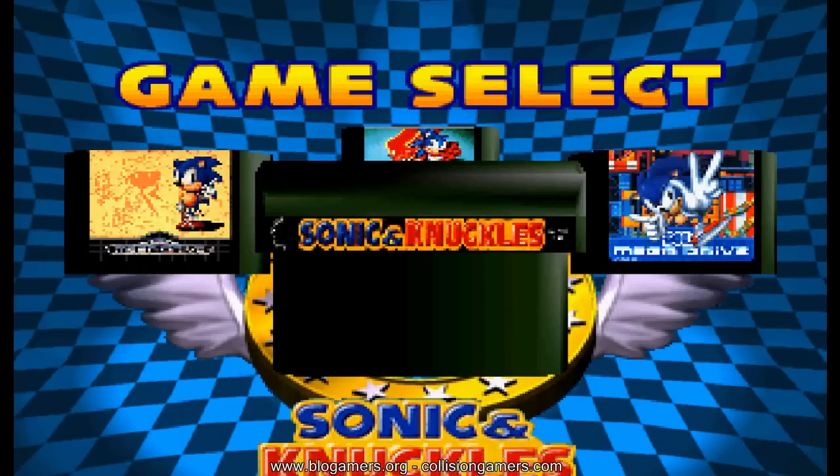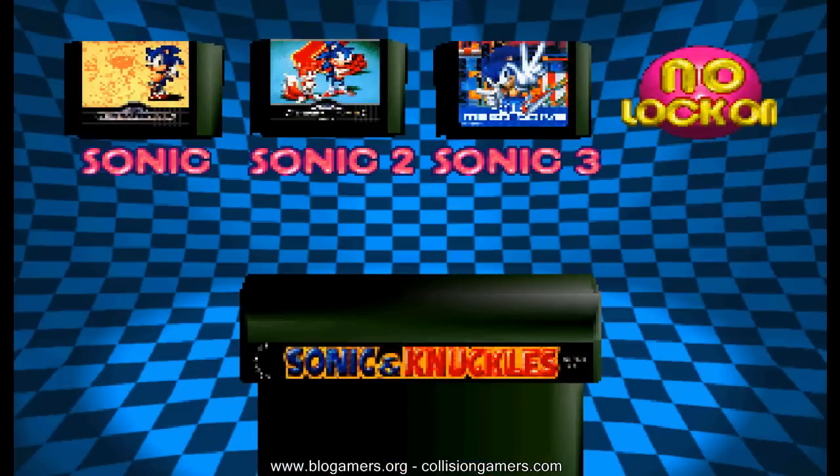El Sonic 2, que es el título que vamos a mostrar en esta ocasión, tiene la particularidad de que podemos, al igual que si tuviéramos el cartucho original para Sega Genesis, hacer lo que se conoció como la tecnología Lock-On. Esto significa que uno podía colocar en la ranura superior del cartucho alguno de los títulos anteriores y obteníamos así una variante totalmente diferente.